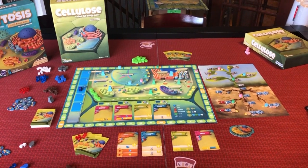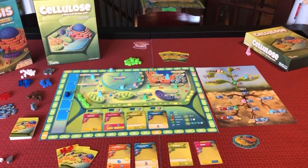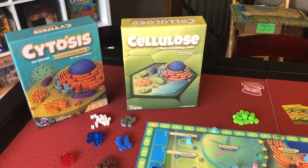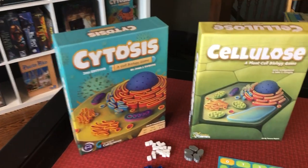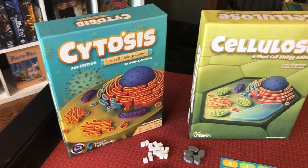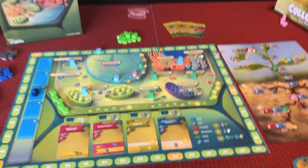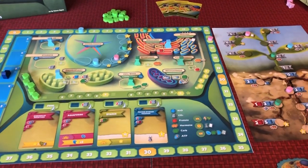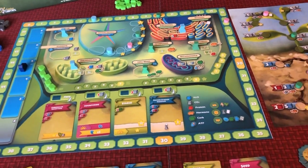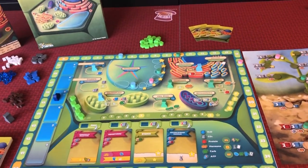Hey everyone, I wanted to give you a quick update on a game that we've been creating for the last few years called Cellulose. Cellulose is a plant cell biology game, and it's a companion game to Cytosis. Cytosis is one of our best-selling games — it takes place inside of an animal cell. Well, Cellulose takes place inside of a plant cell. It's going to play kind of similar in that it's a worker placement game, but there's a whole lot of other things going on that you are not going to see in Cytosis.